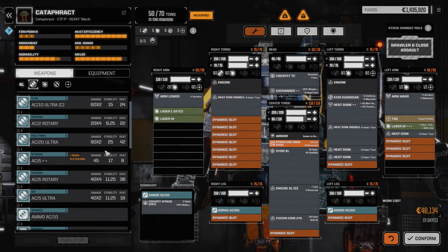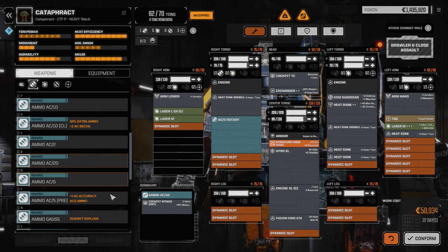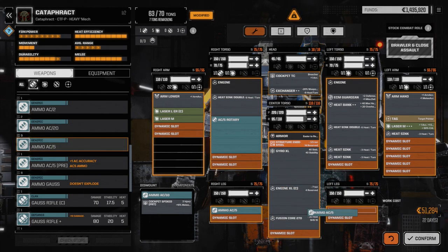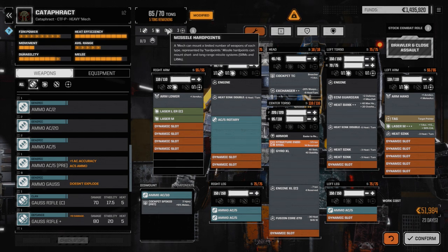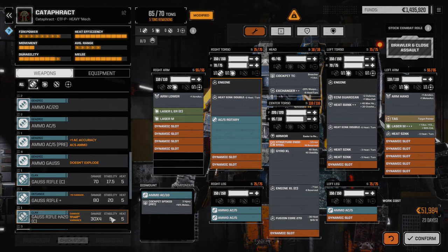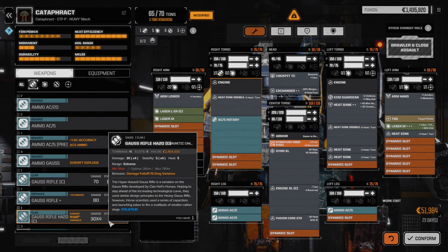Going with the AC5 Rotary. We have AC5 precision ammo but I don't think we can use that with the rotary anyway, so just one, two, three tons of AC5 ammo. We've got five tons left over for stuff. Or we could go the Gauss Rifle route too — 10 tons for 30 times four. It's only 5 heat though. Then we can play the double ER large game with this one. Gauss rifle ammo doesn't explode either.